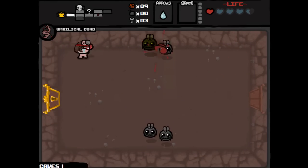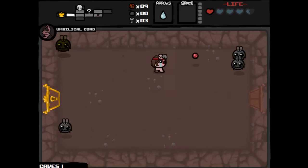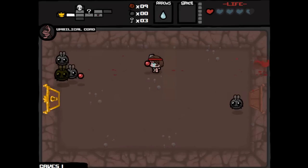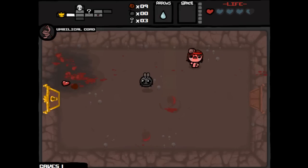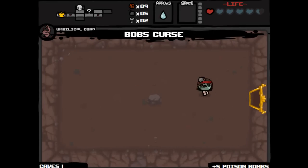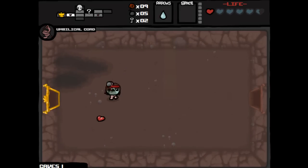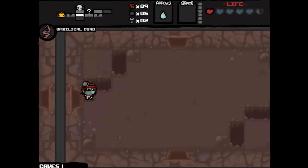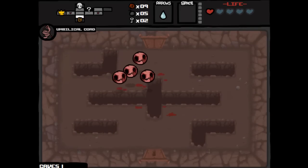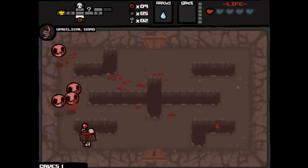Oh, we got explodey flies. But there's no secret rooms because we know about all of them, so we won't try to tactically kill them — I usually would, to try to open up a door, but it doesn't matter. Alright, I'll take it — we got Bob's Curse. Five poison bombs, whatever. There's nothing I can really do right now because we don't have the D6, so we just gotta take what we get.